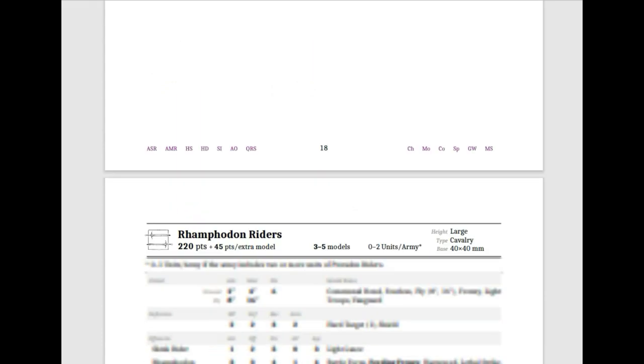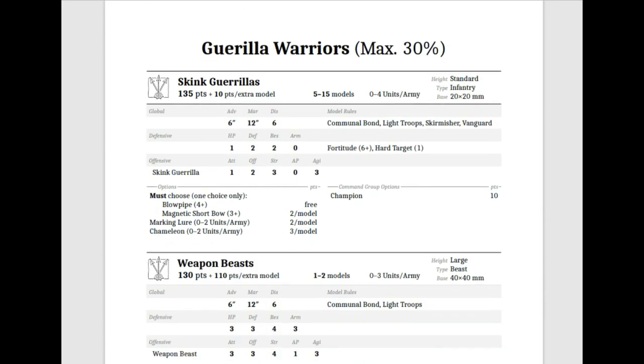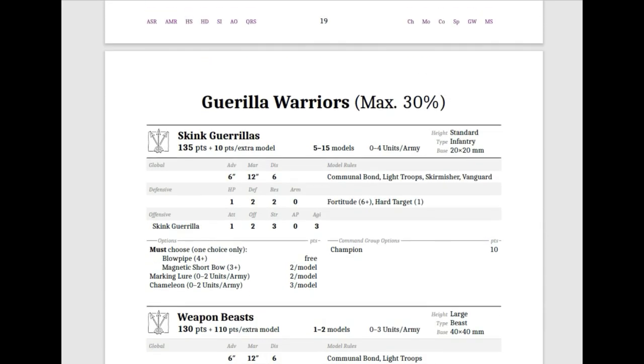For our Jungle Gorillas, we start off with Skink Gorillas. For 135 points — 10 points per model — you get 5 models and you can get up to 15. They are standard infantry, 20 by 20. You can have 0 to 4 units per army. For 5 models you get Advance 6, March 12, Discipline 6. They have Communal Bond, Light Troops, Skirmisher, and Vanguard.